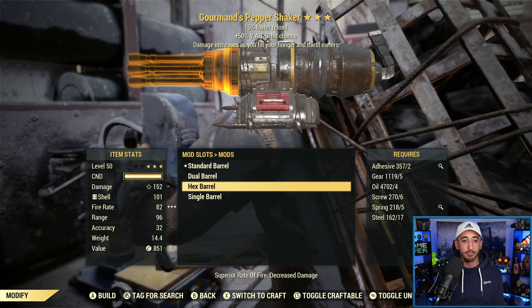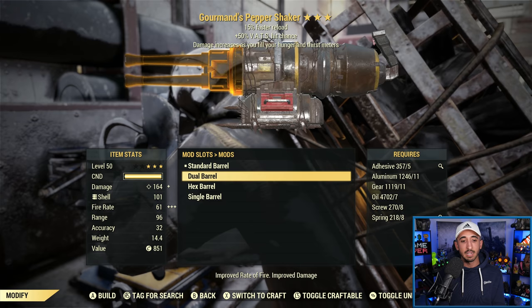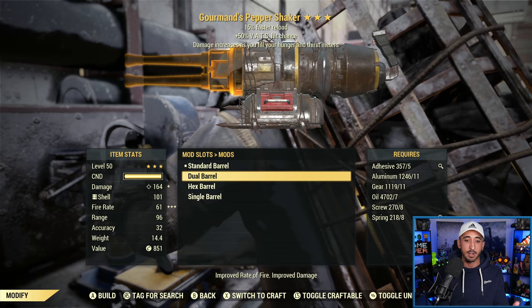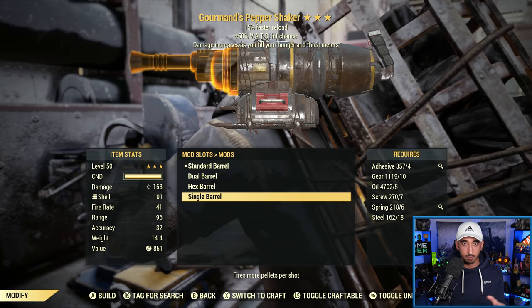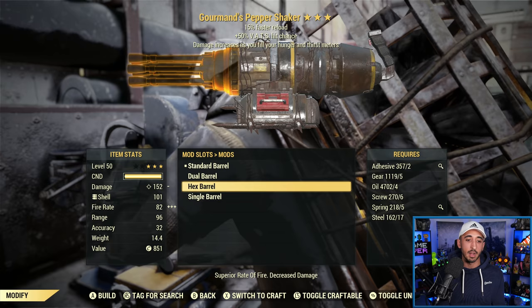So you have four different barrels. You have a Dour barrel that improves your rate of fire and improves your damage. Hex barrel increases your rate of fire even more — superior rate of fire — but it decreases your damage. And then you have one that fires five more pellets per shot. I like Dour barrel because it's the best of both worlds — you get improved rate of fire and improved damage. But I can see why people would prefer Single Barrel because it means firing more pellets per shot, which is amazing, especially if you have a vampire weapon — you're getting healed ridiculously fast. And with Hex barrel, if you want to get as much fire rate as possible and you're landing all your shots, that could be better in certain situations. All of these are going to do you well, but I like Dour barrel.